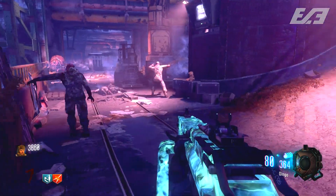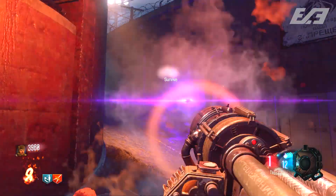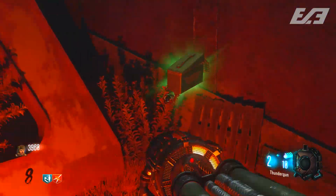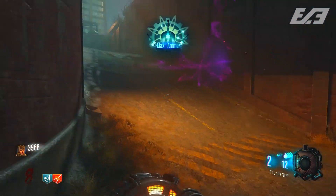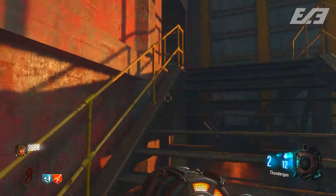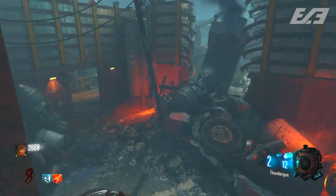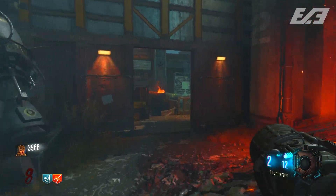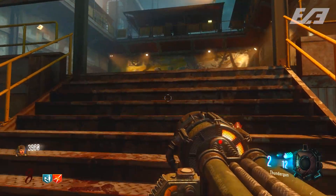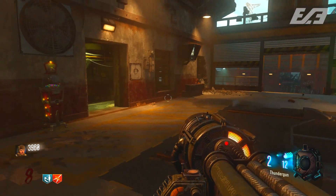That's the Ascension hide-and-seek easter egg with the Samantha dolls. It really looks like there's going to be one on every single map — there's one on Moon and Origins that was just discovered recently as well. Perhaps completing all of them leads to something else entirely, maybe even unlocking the M1911 — that's just a theory — but there could be something connected across all of these, and we'll see once all of them are found.